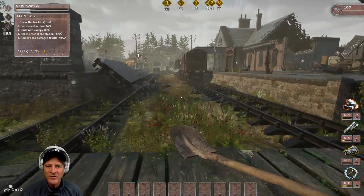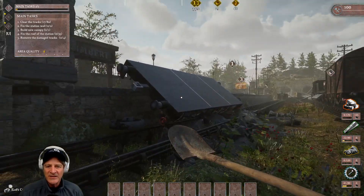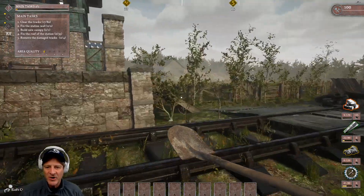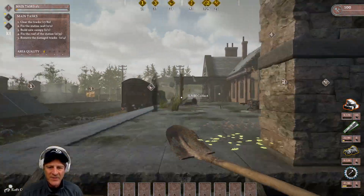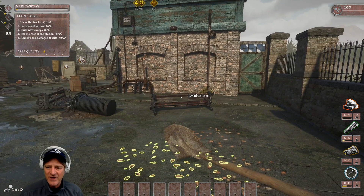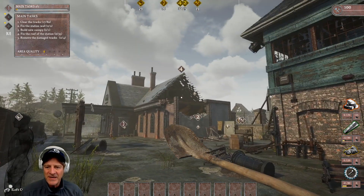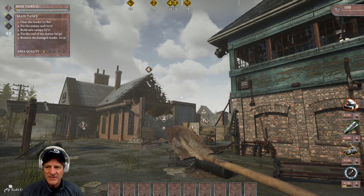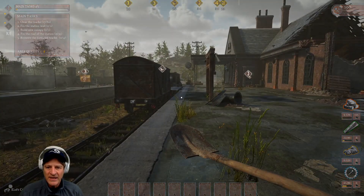Let's do a quick overview of what we need to do here. We can dump stuff off at the containers since we don't need it right now — left mouse button to put everything collected so far into the containers. We've got this problem with the rail car — that's where the explosion happened. Coming up here, it's just a downright mess, and something happened to the roof over there. It's gone — a whole corner of the train station has been blown away.